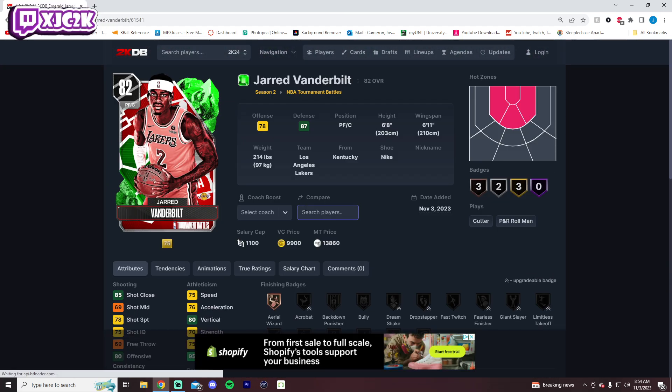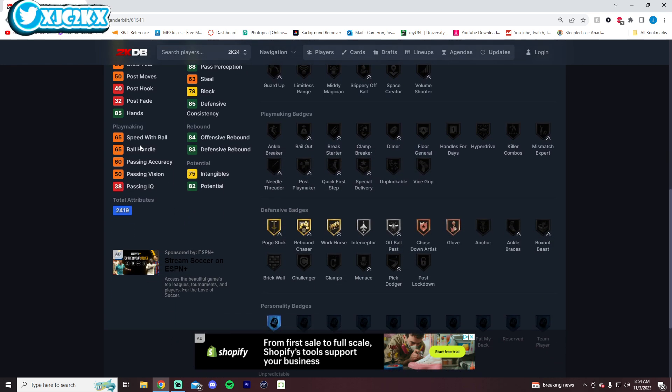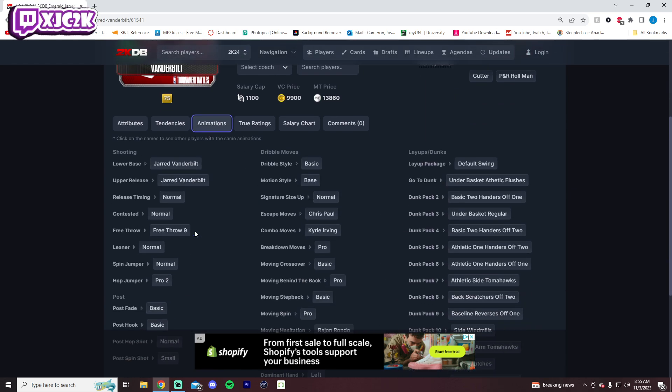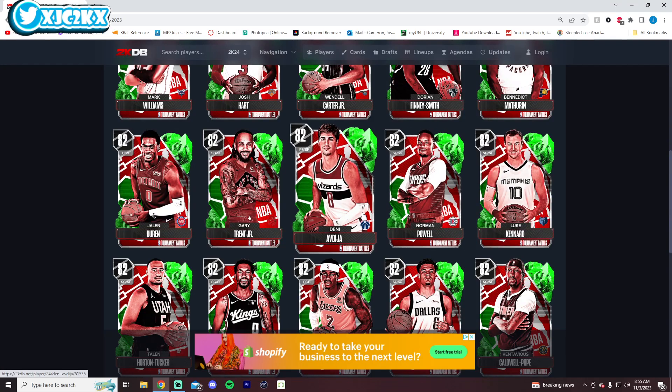Jared Vanderbilt is a 6'8" power forward — probably wouldn't play him at center. I'm very surprised that even as a base card, his three-ball is already at a 78. The Lakers are a very good team and highly publicized, so hopefully they continue to play well in the in-season tournament. Vanderbilt has a good release, already looks like he can shoot okay, and will have decent athleticism and some defensive ability. A lot of these emeralds are already the best emeralds in the game right now.